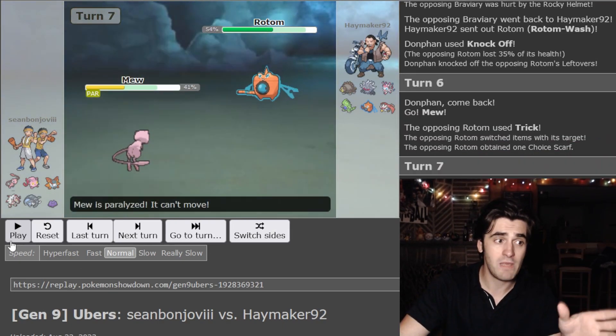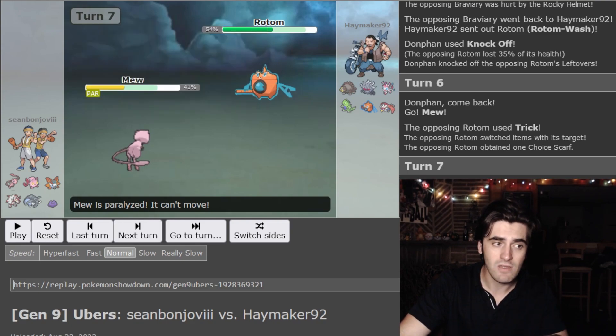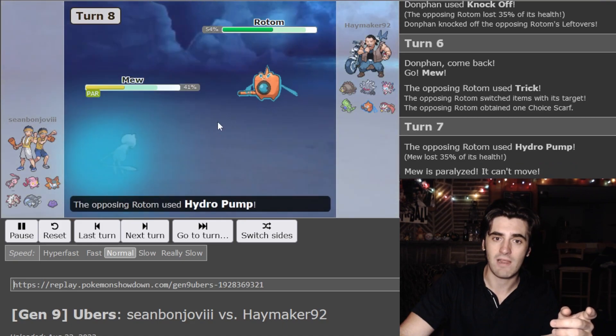I see a free Knock Off coming my way and I manage to get the item off the Rotom. Knowing that Rotom is going to want to try and pick up an item, I go back into Mew expecting the Trick again, and this time I'm able to pick my Leftovers back up.